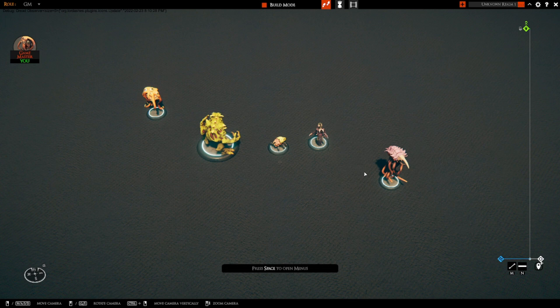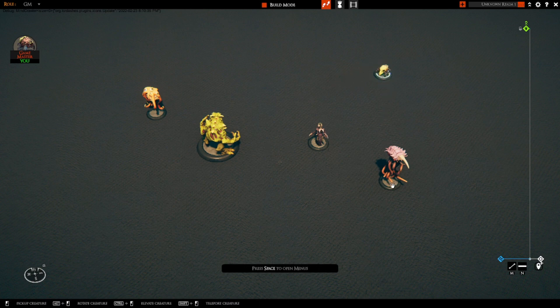You can do combinations of the two selections. For example, if I had this mini here, I could select him, multi-select another mini with the CTRL key, and then do the range select with ALT. So you can do any kind of combination of selections that you like.